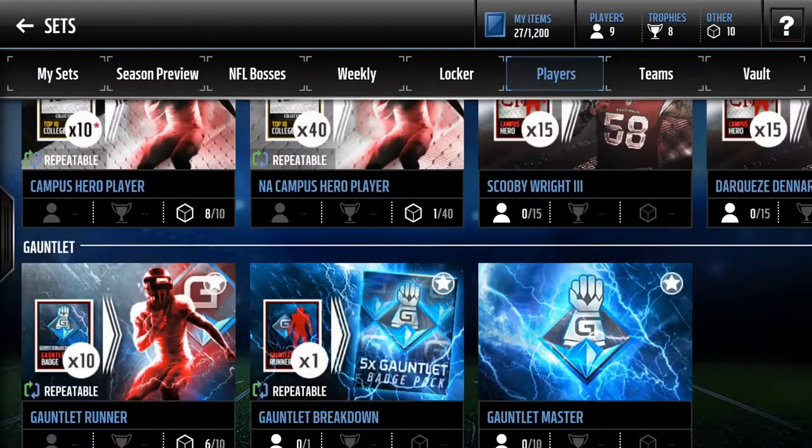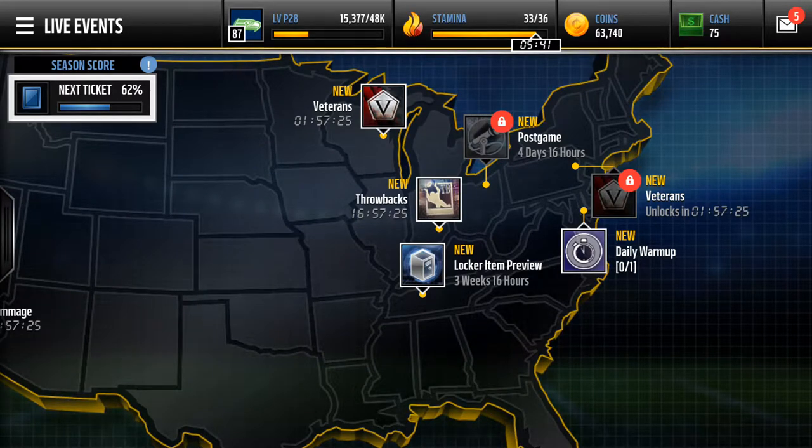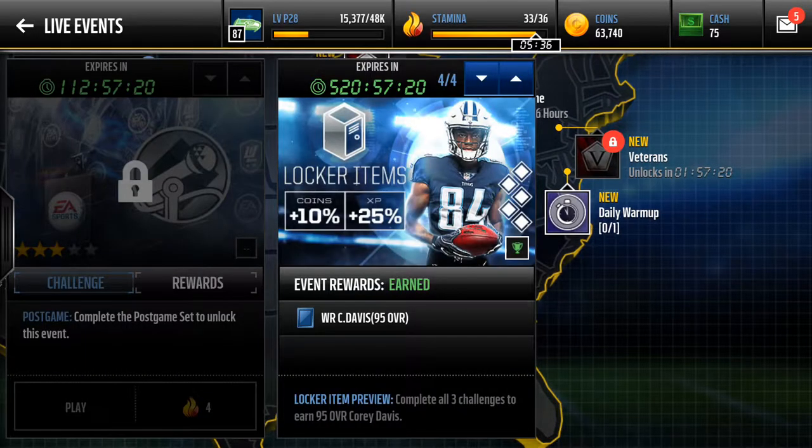So, that's just some easy ways to get your legacy team boosted. Locker item preview — first things first, that's a definite. If you don't do this locker item preview, you're the stupidest person, I'm not even kidding. It's a free 95 and it literally took 5 minutes. I know I made another video on it, but you just gotta reinforce — do this live event. Anyway, thank you guys so much for watching. If you liked this video and are looking forward to part 2 and part 3, drop a comment down below, go subscribe, go like, and I'll see you all next video.